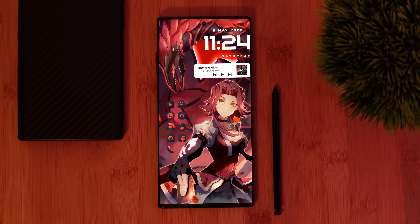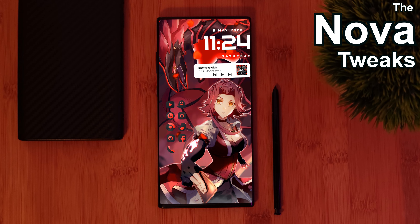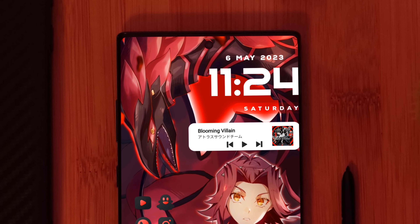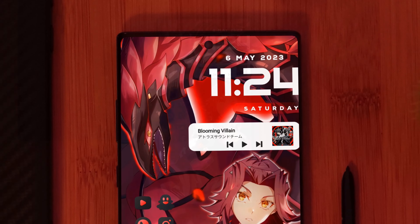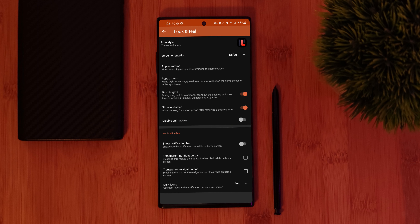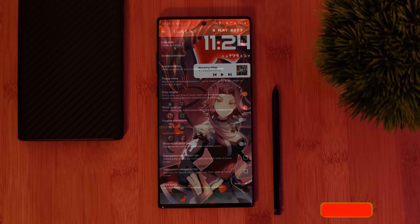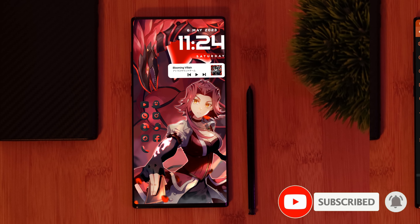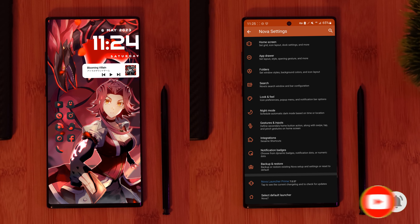So let's kick things off with some Nova Launcher tweaks. Starting with removing that notification bar from our homescreens, to give us this clean look. For this, within Nova Launcher settings, just simply head into the look and feel section, and under notifications, make sure to disable this option right here. So now that we have that out the way, let's make a couple more changes within Nova Launcher.